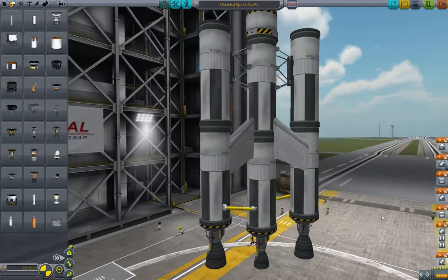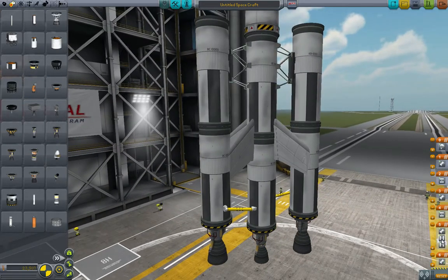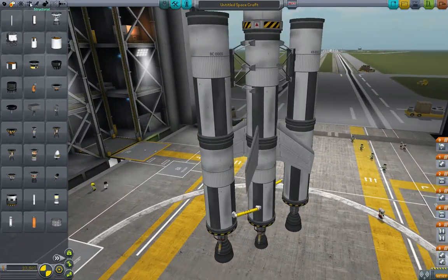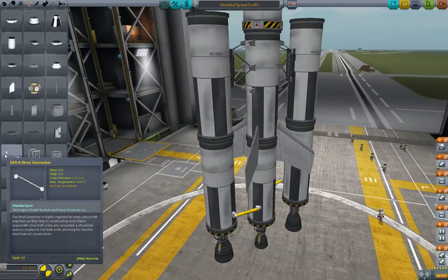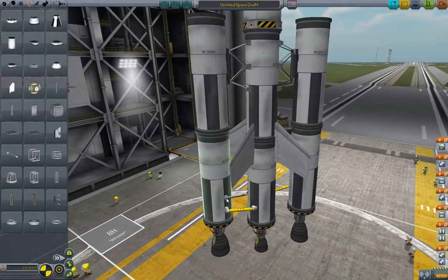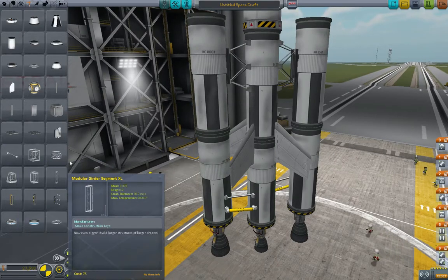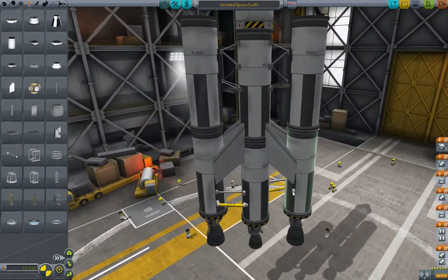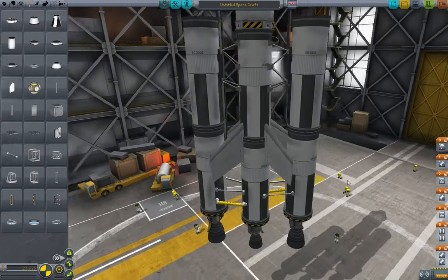Now let's check our staging here. These two — all right, those are going to go. This engine needs to be down here; all the engines need to be in the same spot. Now we need to add some struts. So we're going to add a strut here and a strut also on the far side over here. Perfect.